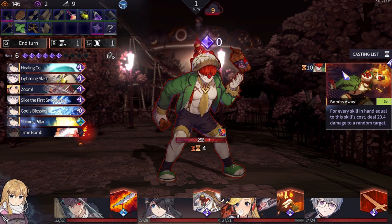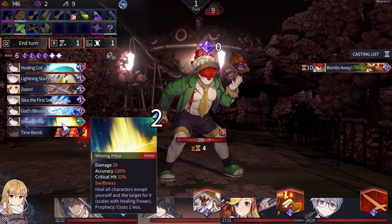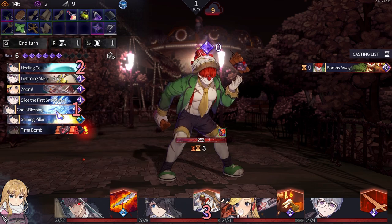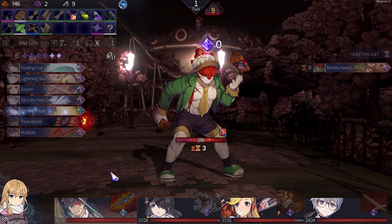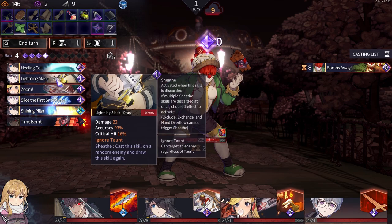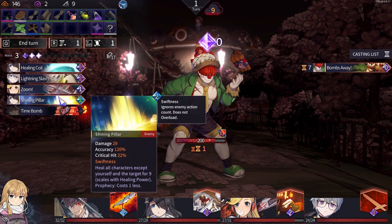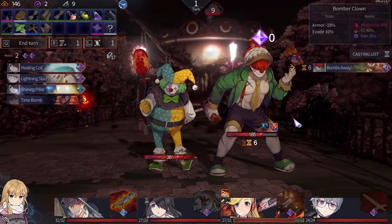Weird — every skill in hand equal to this skill's cost deals 20 damage to a random target. Interesting. That's free — you can do that. Let's see — that's some pain to him. Of course he draws more people.